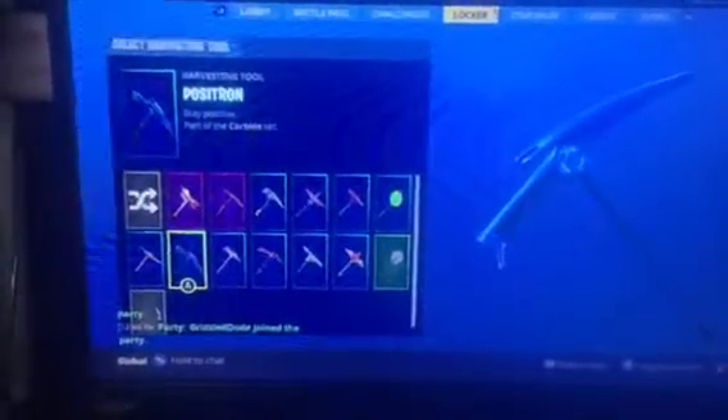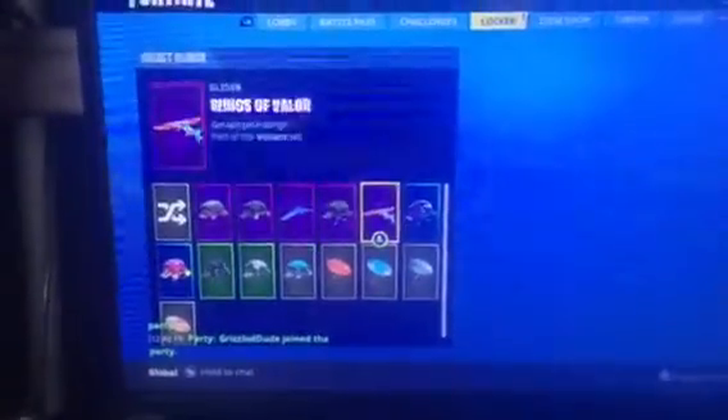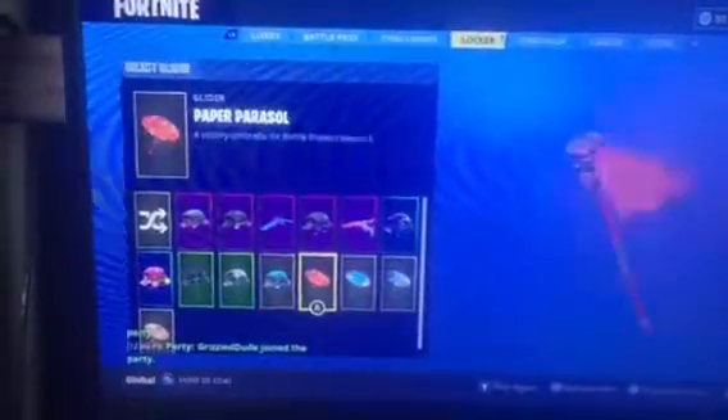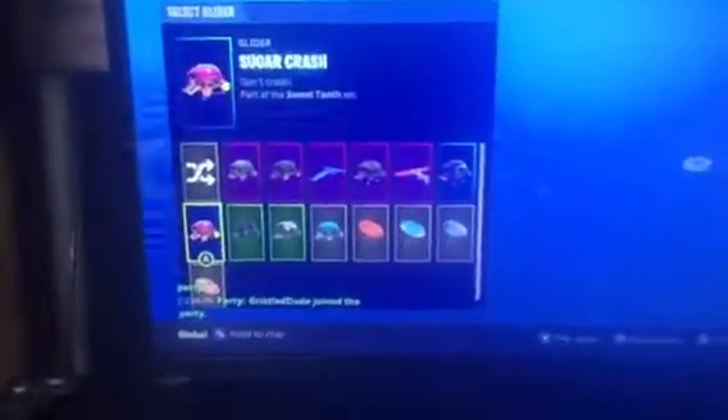Citron, Plunger, and then for my gliders we have Get Down, High Octane, Intrepid, Slipstream, Wings of Valor, Rainbow Rider, the Umbrella, Snowflake, Paper Parasol, Snow Squall, Carbon, Sugar Crash, and then Wet Paint.